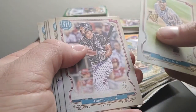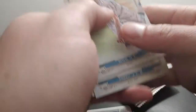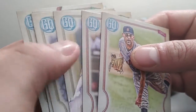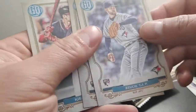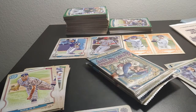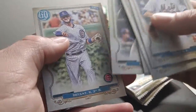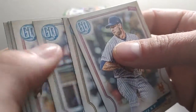Matthew Boyd, Jose Abreu, Guzman, Zach, Robel Garcia, and Carter Kiboom — boom boom Kiboom. We got two rookies out of here: TJ Zuks and Robel Garcia. Steve Matt, Ozzie Albies, Zach Collins, Urania, Austin Hayes, and Kris Bryant. No bazookas, no logos.